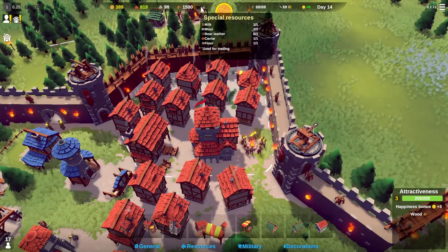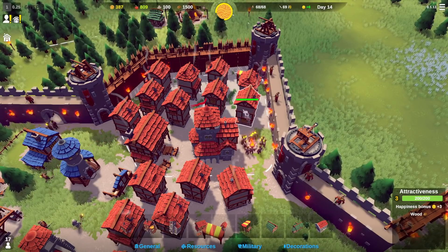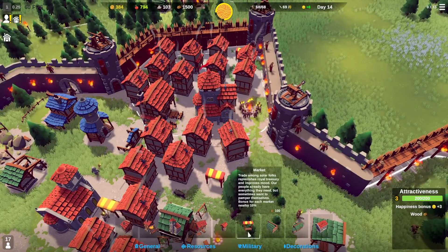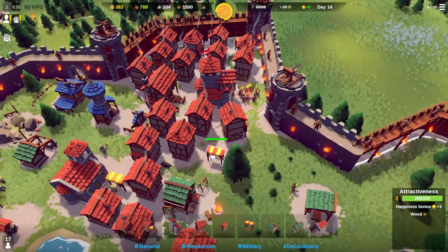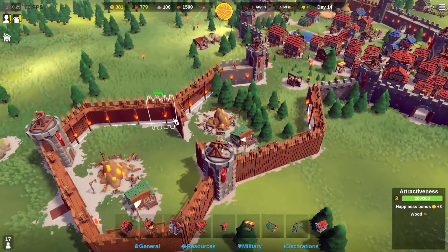We have all these special resources but not too much. Adding the market didn't actually change the sunstone at all — I thought it would, interesting. It replenishes the royal treasury and improves mood. Since we're low, I think we're just going to have to work on getting some sunstone pretty quickly.